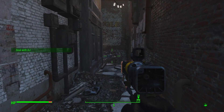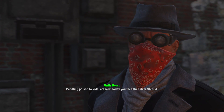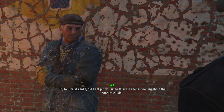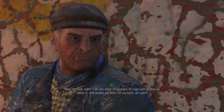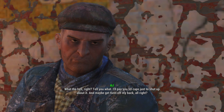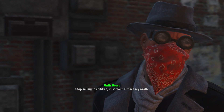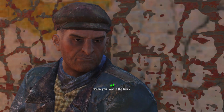Drug deal around here. Target number two. Can't remember if you can actually buy and sell to him. Let's speak to the Shroud. Pedaling poison to kids, are we? Today you face the Silver Shroud. Who you say? Did Kent put you up to this? He keeps moaning about the poor little kids. Tell you what, I'll pay you 50 caps just to shut up about it and maybe get Kent off my back. No, I don't think so. Threatens the Shroud - stop selling to children, miscreant, or face my wrath. Screw you. Waste the free. Right - back. Grenade.